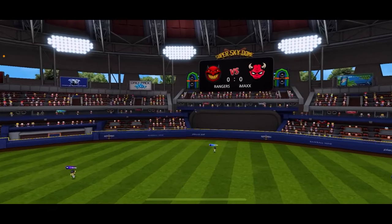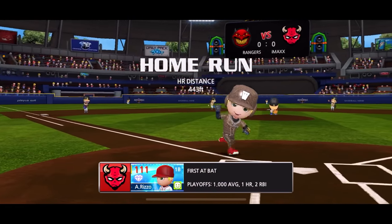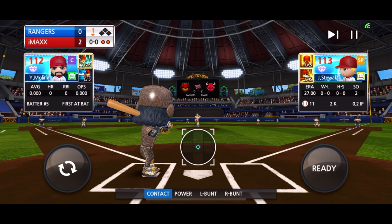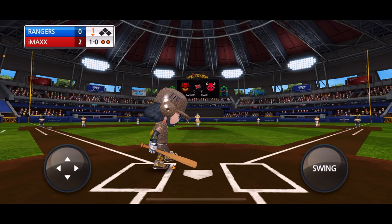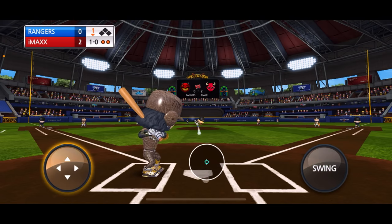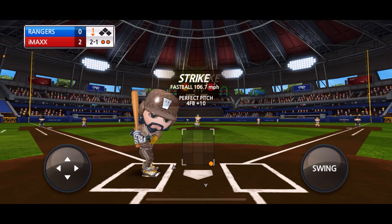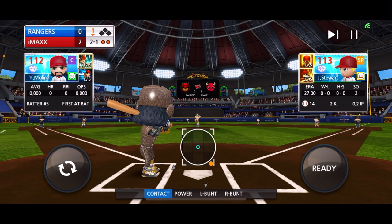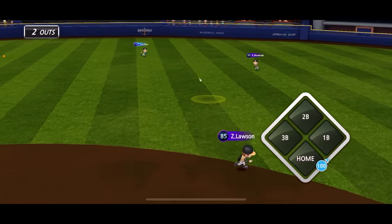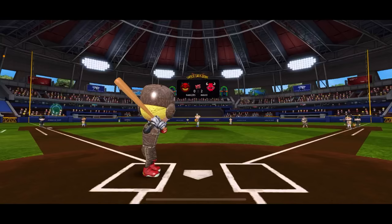A contact hit home run — we still got it! Good eye on a ball, ball two. It's such a difference — two off-speeds and then a flamer. This contact hitting is actually working out. We did start off the game with two strikeouts but now we're up two to zero.